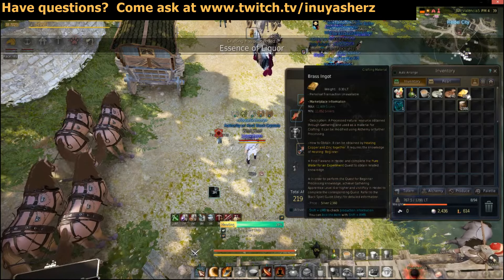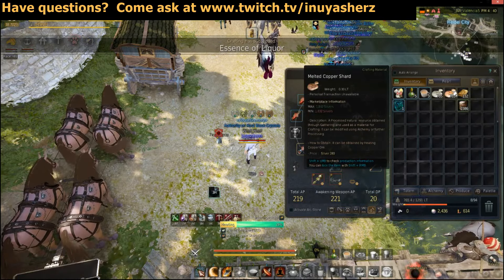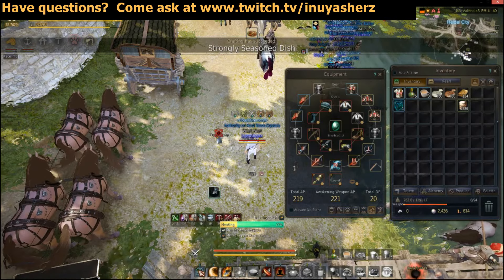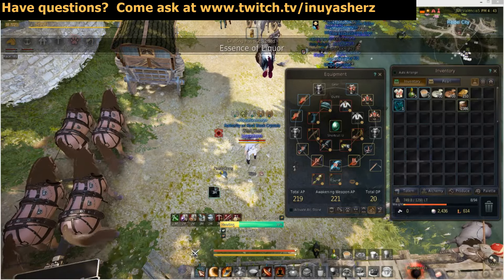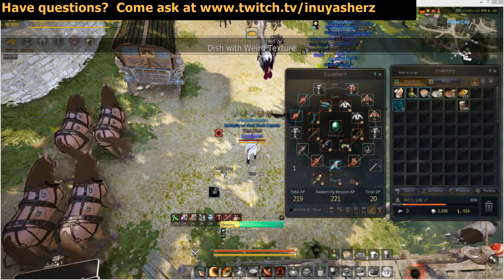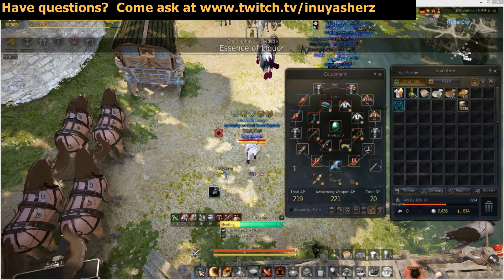The first thing we're going to have to make is Brass Ingots. You can make these by heating together five Melted Zinc Shards and five Melted Copper Shards. You're going to have to have the skill Heating Beginner to do so. If you do not have knowledge on Heating Beginner, you're going to have to do the quest Pure Water for an Experiment. I'll put a link to the quest down below in the description if you need it.